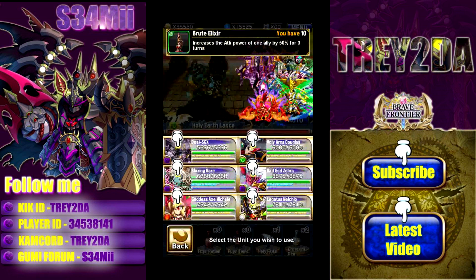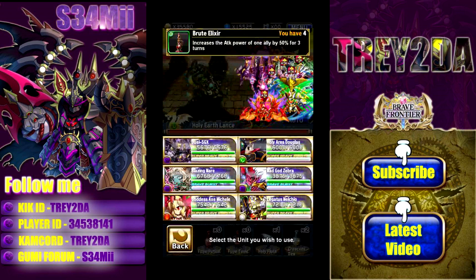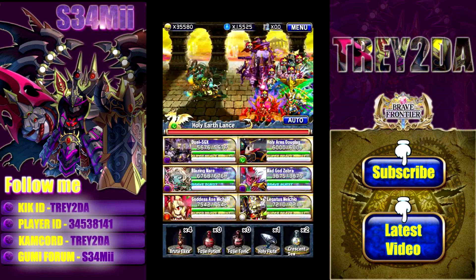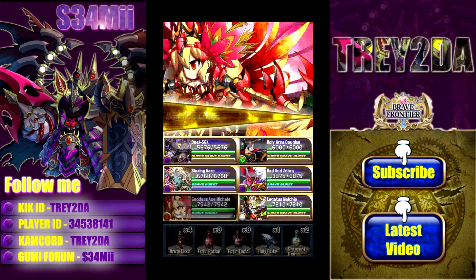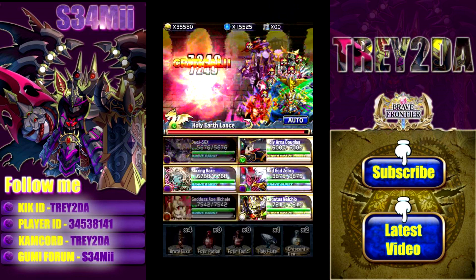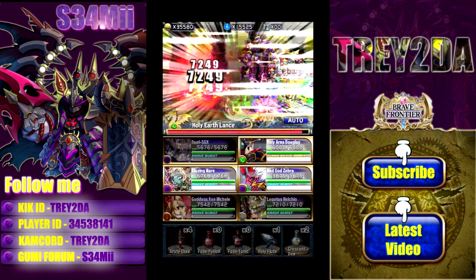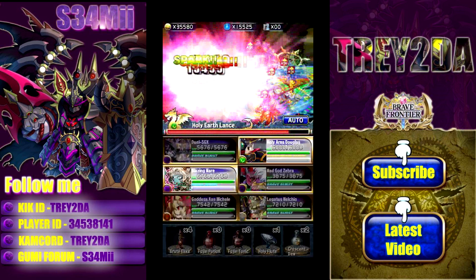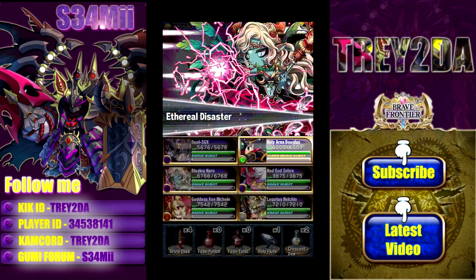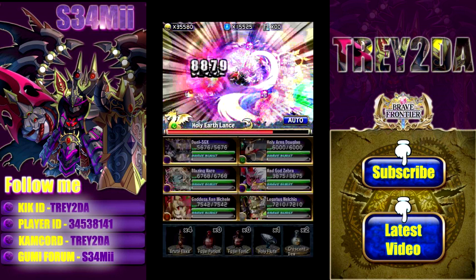Just to ensure we get the job done, give everyone a brute elixir — get that 50% boost to your attack — and then go through the motions one more time. Let's try to do it without miss-swiping. We swiped correctly, now let's see if he gets the job done.